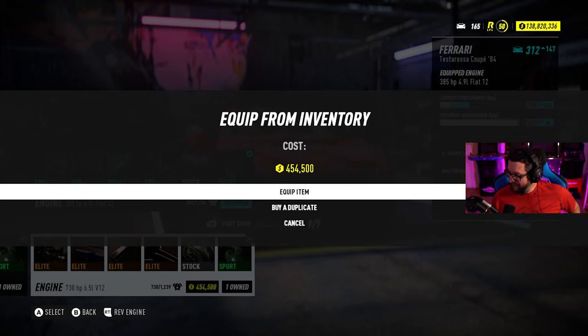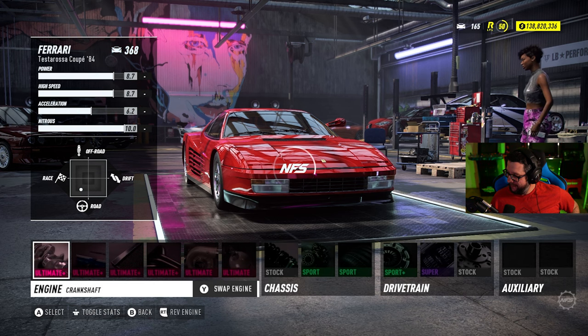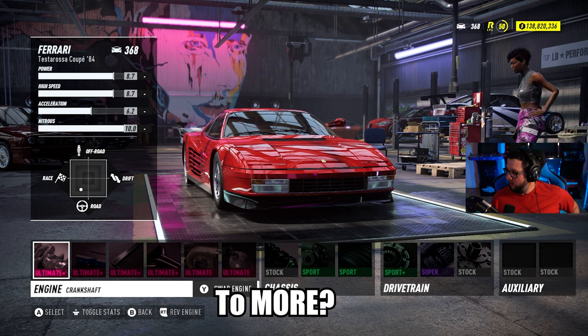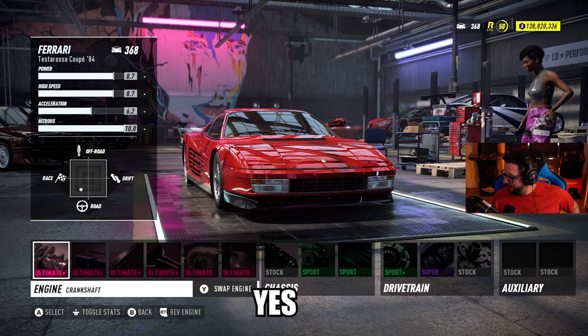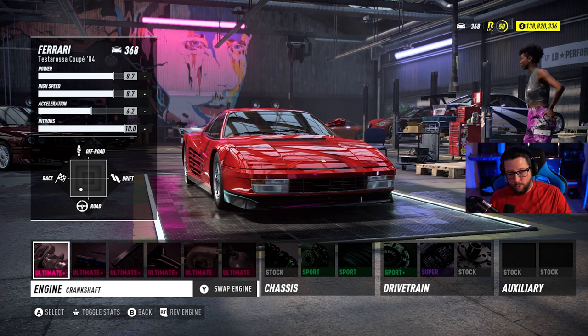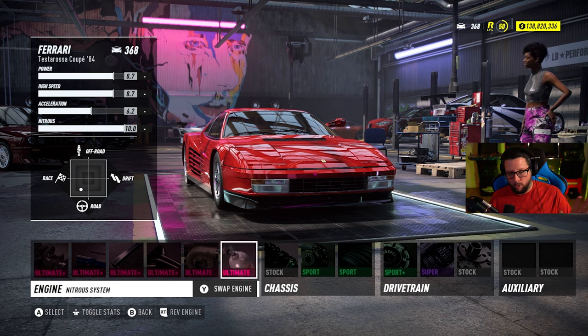You're going with the most expensive? Yep. 730 horsepower, 6.5 liter V12 — it has the most horsepower stock. When you put new parts on it the horsepower changes some more. Because I've built basically every engine in the game, this one already has pink parts on it. So you can leave those or you can make changes — totally up to you.